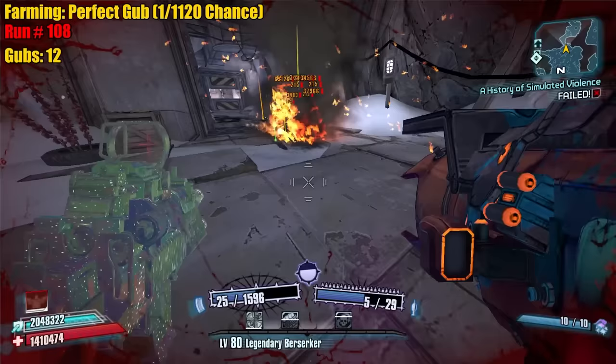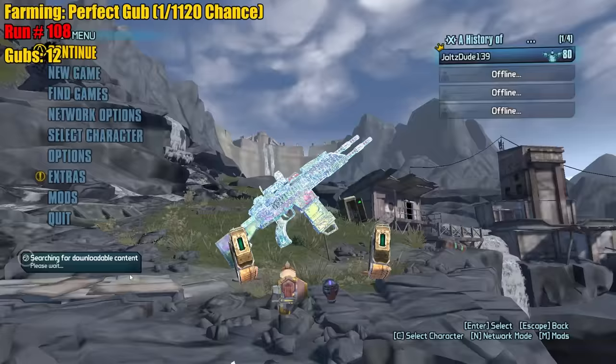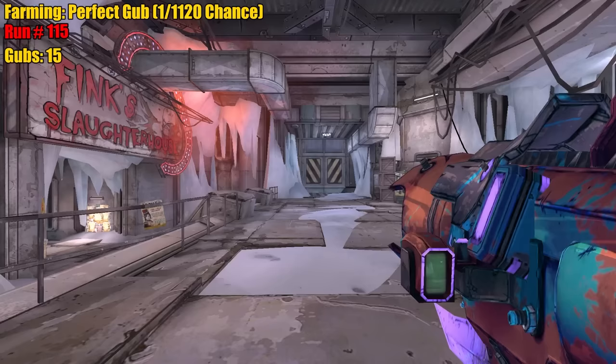So on average we need to hit 112 gubs before we get the perfect one. Marksman, Tidore, Tidore — come on, Bandit grip. Joltz, you're losing your mind. The Gub is brainwashing you.